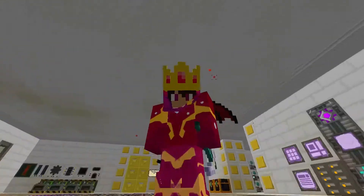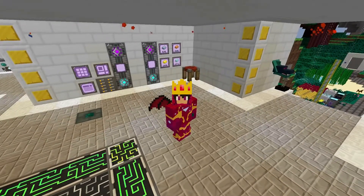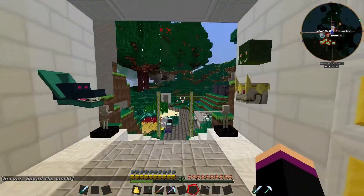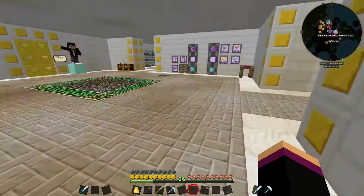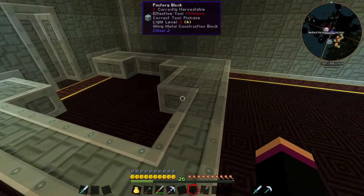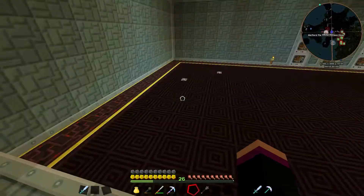Hi guys, welcome back to Minecraft Trilogy. Today we're going to be doing some quantum stuff. We need a matter condenser because we're going to make a quantum ring from Applied Energistics. I've got some big plans — I want to start moving stuff down here. We've also changed over mod packs and skeletons are spawning where the soul shards used to be, but we've removed soul shards from the pack.